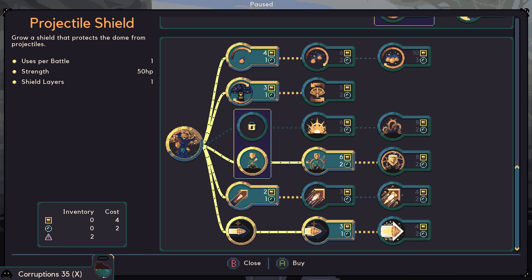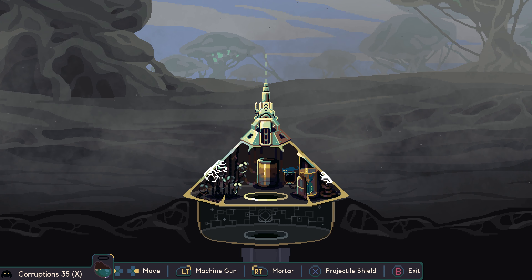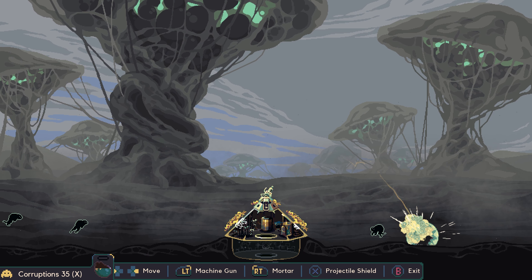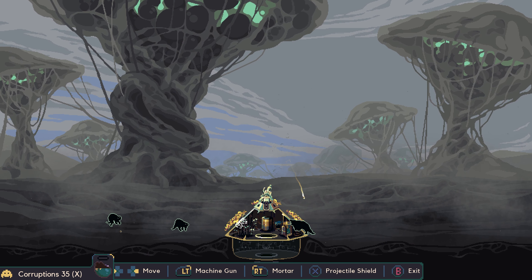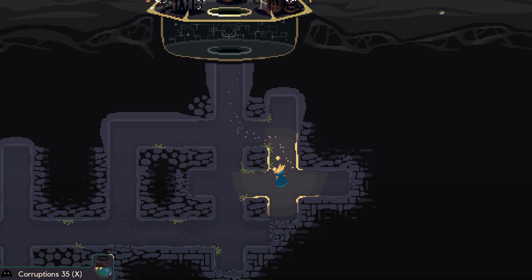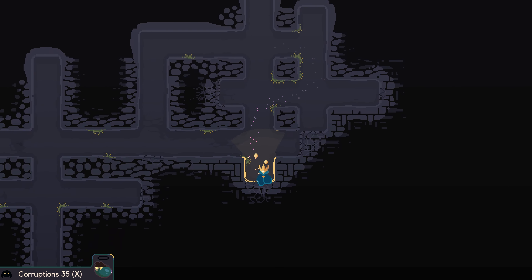I don't know if I can afford the hostile proximity meter. I'm actually gonna get the projectile shield — yeah, I think that's probably smart. Okay, ready to have some more time but not really enough to get anything done. I got the projectile shield and there's no freaking ranged enemies! That's hilarious.